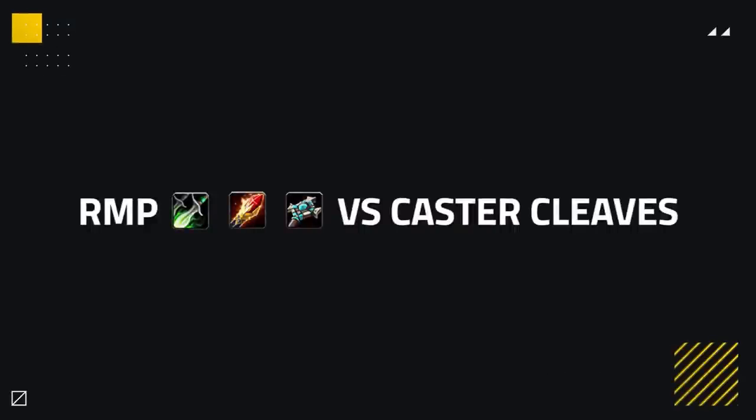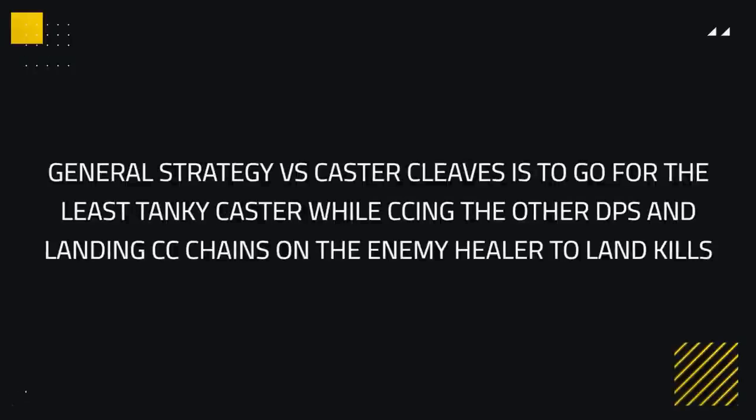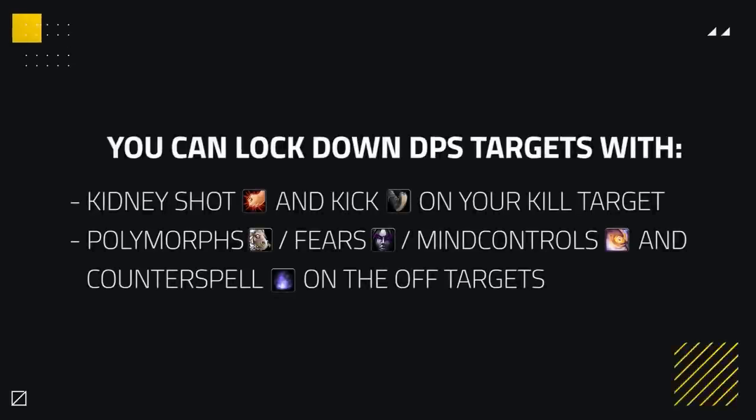Now we can look at how to play against Caster Cleave matchups. When dealing with Caster Cleaves, the general strategy is usually going for the least tanky caster whilst crowd controlling the other one, and landing crowd control chains on the enemy healer to land kills. Rogue Mage Priest has the ability to take down any caster in the game, so make sure your kill target is whichever one works best within your team. This way you can lock down DPS targets, have a kidney shot and kick to use on your kill target, plus crowd control on the healer and the other DPS to reduce their pressure.